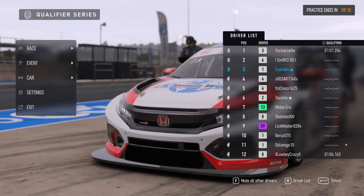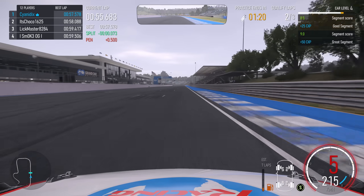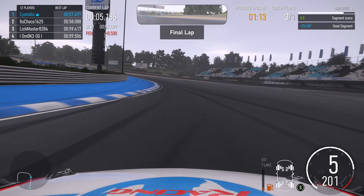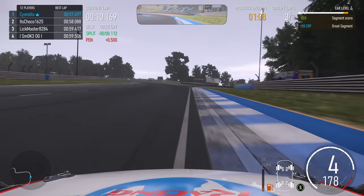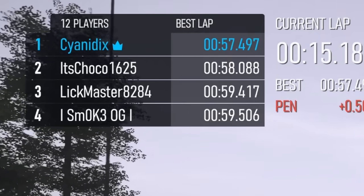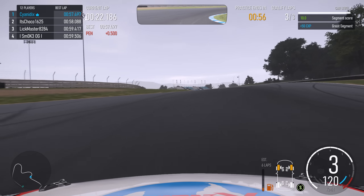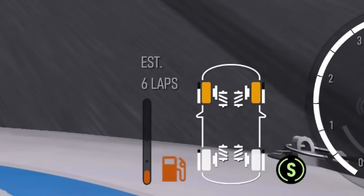We begin with the Honda Civic here at the iconic Grand Valley racetrack — everybody's favourite track in the world, absolutely no doubt. So we're coming into the final of three qualifying laps, practice ending in just over a minute, so this is very much going to be our last attempt. The first thing you'll probably notice, other than my complete lack of ability to drive this track, is that I've somehow fluked my way onto the top of the leaderboard, holding down pole position. The second thing you'll notice is what I'm doing to these poor front tyres.